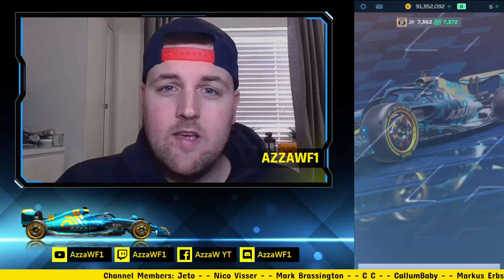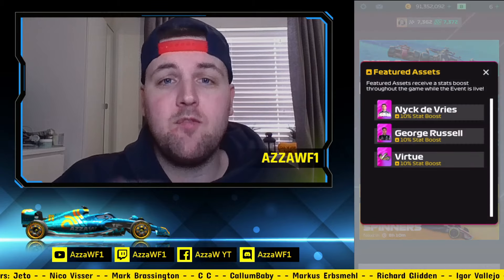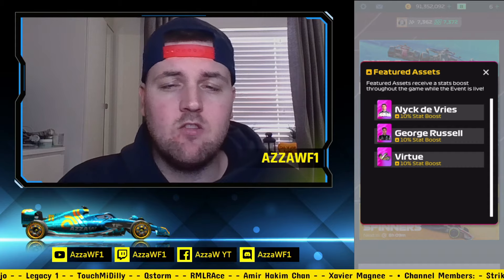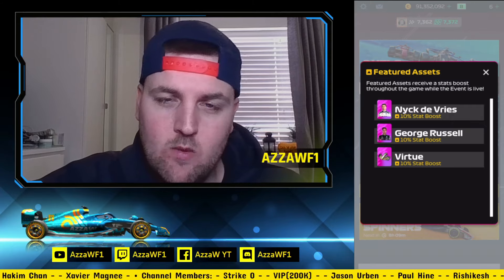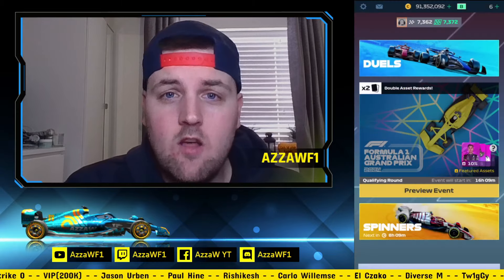So what have we got this week? It is the Australian Grand Prix and we have got three 10% stat boosts. We've got Nick De Vries, which is probably not going to be used by a lot of players unless you are lower level. We've got 10% on George Russell Epic, and we've also got one of the best car parts with amazing cornering — 10% on Virtue. So all your cornering is going to go up even more. If you haven't got Virtue, it will be in crates this week as a promotion. Just epics, no rares.